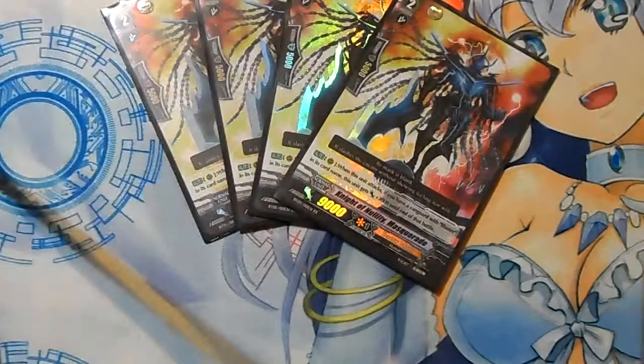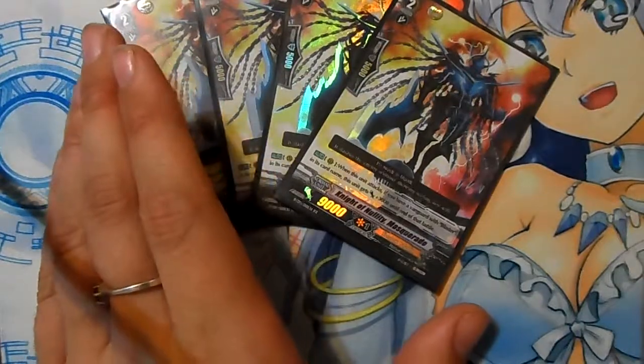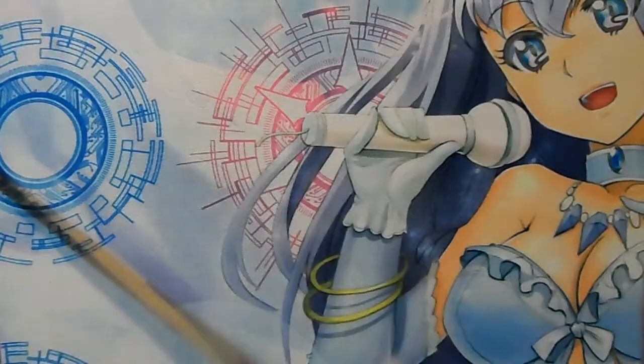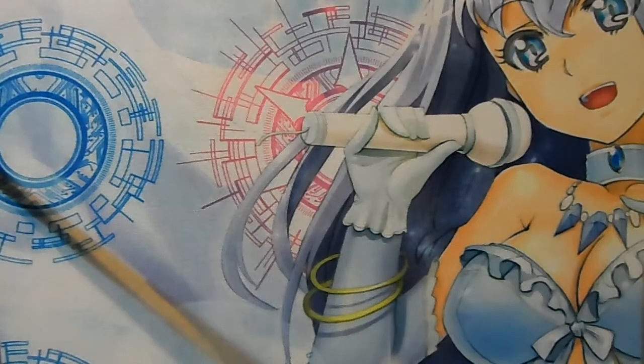The last grade two we have is four copies of Night of Noldy Masquerade. As long as you have a Vanguard with Blaster in its name, he gets 3,000 power when he attacks. This is also part of the Blaster Crossride theme.